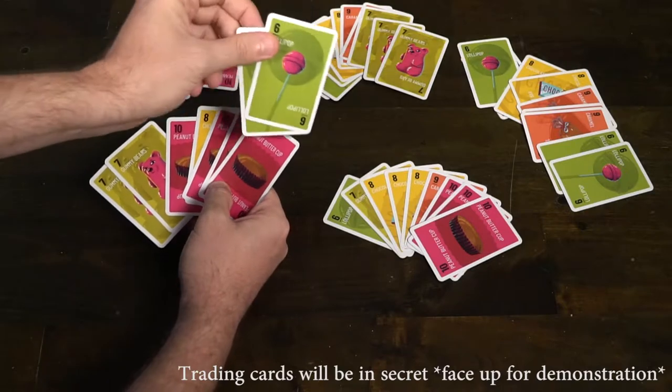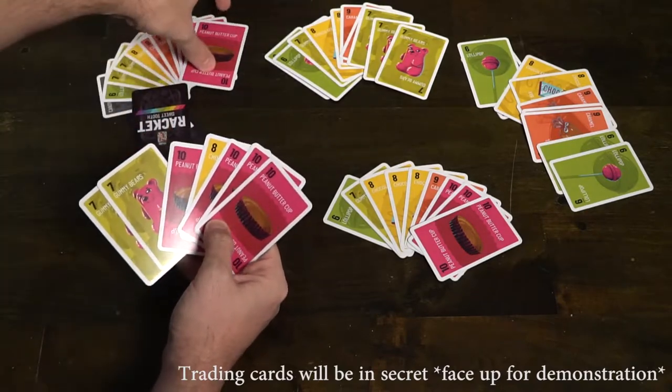You must always trade a one for a one, a two for a two, a three for a three, and so on. When you trade, you must always trade the exact number of exact cards. For instance, if I wanted to trade two cards, I have to make sure that there are two twos, or two threes, or two fours. I can't trade a two and a three together. So you're always trading like numbers of cards.